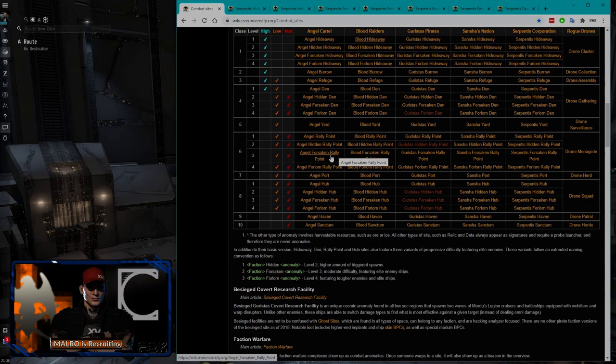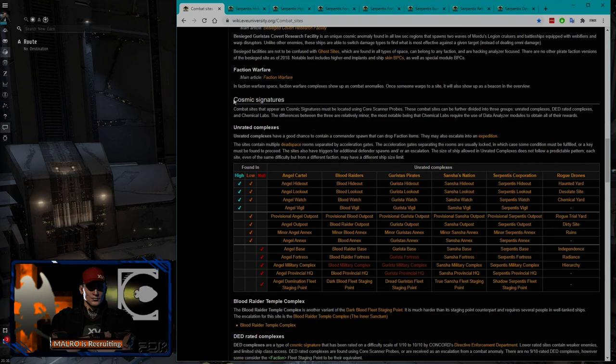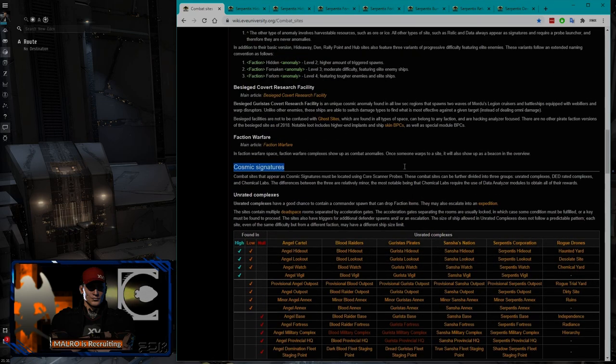As a stopgap in the middle while we're building up, once we get the skills the next tier is combat signatures — cosmic signatures that show up as unknown signatures you have to scan down. In high sec these are Hideout, Lookout, Watch, and Vigil — progressively harder. They're kind of rated sites and there are limits to what ships you can bring in. They also have a chance of the Shadow Serpentis spawn and some better loot.